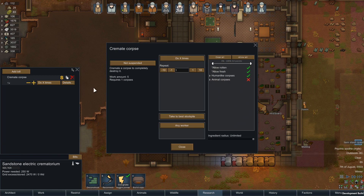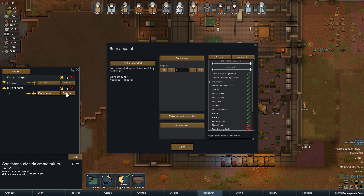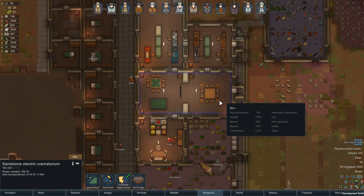Cremate corpse - details, due forever. We'll just do human-like. I'm going to add a bill to burn apparel. Actually, I'll wait on that - if I had tainted I would do it but we don't usually have tainted. The other one is to burn drugs to get rid of drugs so people don't use them. We definitely just want to burn corpses. That's a good plan.